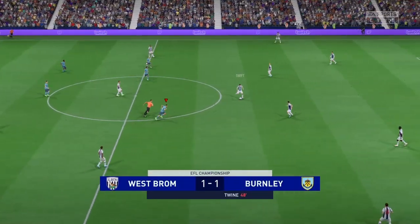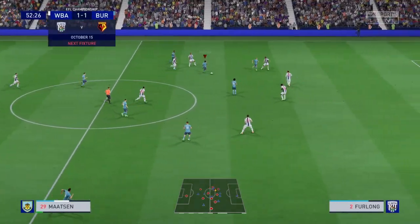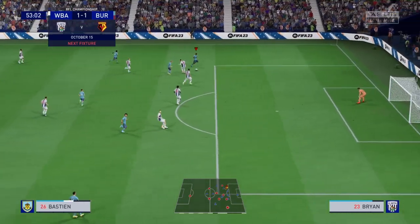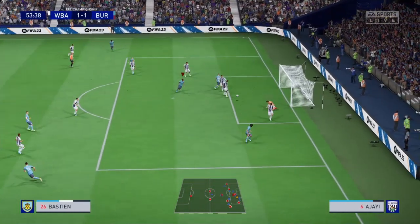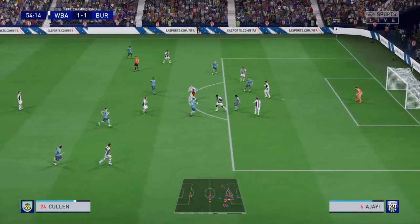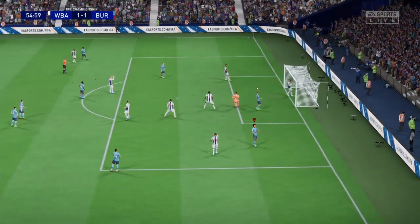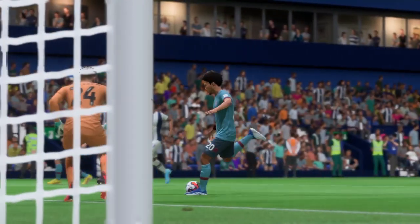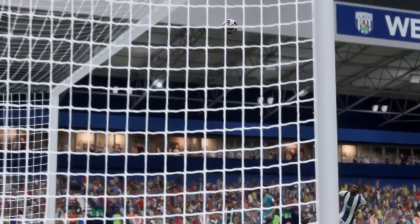Brilliant movement in the box from Scott Twine. Nassie drives with it, finds Twine, Twine gives it to Bastion, finds Afeef — oh, good save from the keeper. Cullen — oh Cullen — gives it to Afeef, dings it — oh it's just outside the goal. Brilliant ball from Cullen, oh that is so unlucky. Oh it's so close.